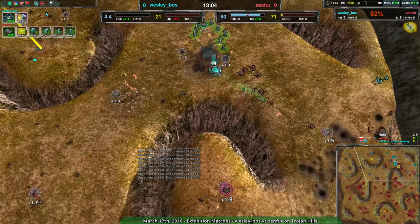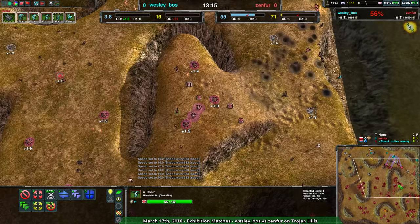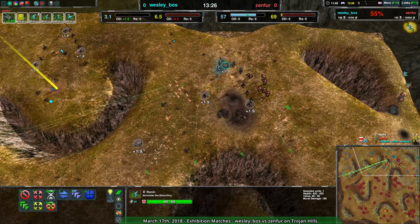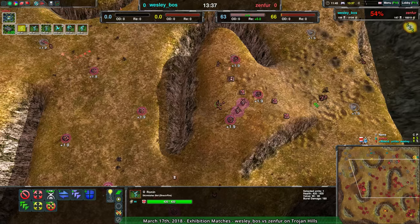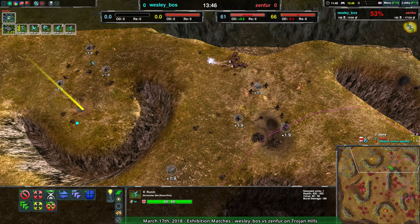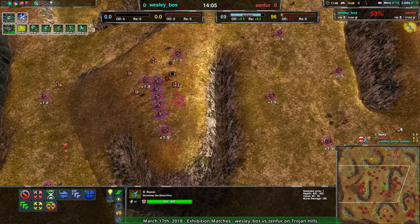Zenfer managed to get a pretty strong opening with an unusual starting location, and thanks to that — and thanks to all the attention that Wes put into that — Zenfer was able to still expand around the rest of the map, while Wes was mostly focused on breaking this hill. Nicely done, Zenfer — winning the game by just forcing your opponent's attention. Very clever little approach. I like it.